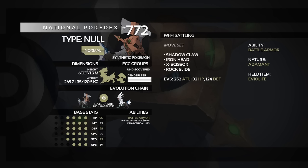The Eviolite boosts Defense and Special Defense, which is the main reason to use Type Null over Silvally. Max Attack EVs for power, with the rest split between HP and Defense for all-round bulk, especially on the physical side. It's a simple set — attack and switch out if you hit a bad matchup. The only things to watch out for are Spikes or Stealth Rocks.